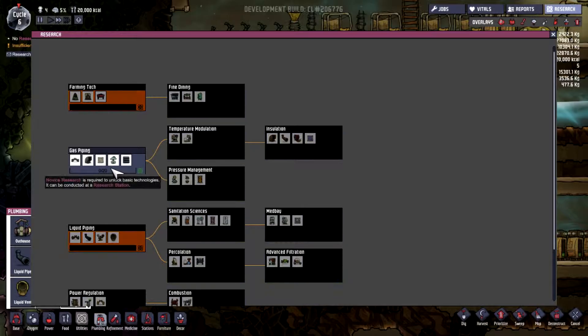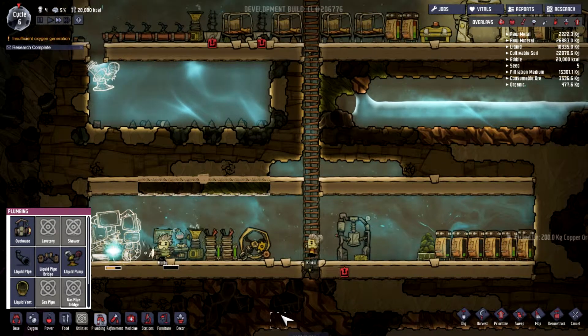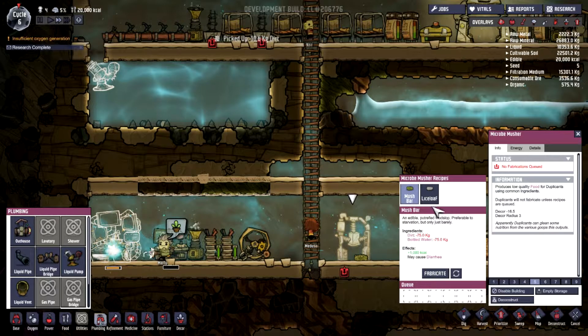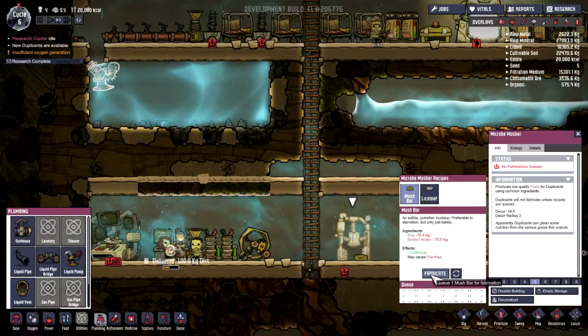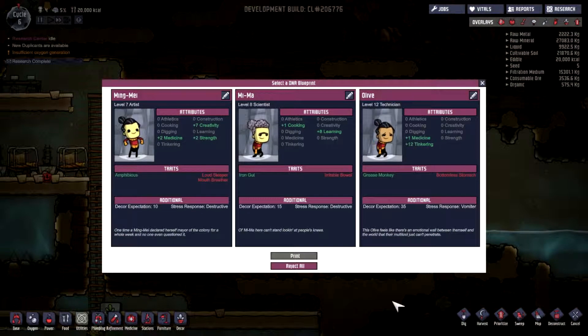Research was already finished, we need gas now, and then power generation with a big battery and so on. Mash bar – we need dirt and water, we have enough, and we have a new duplicate. A good learner, but we have someone who sleeps and more sour stuff because it's not high creativity. Not high.